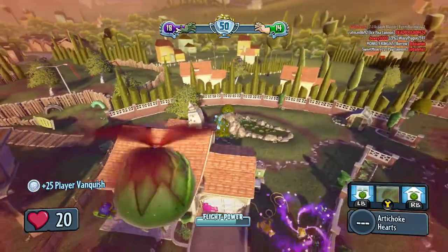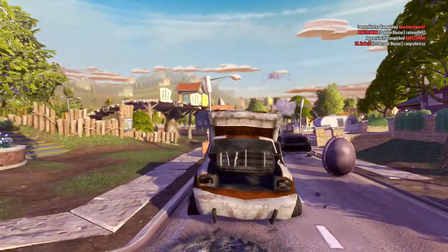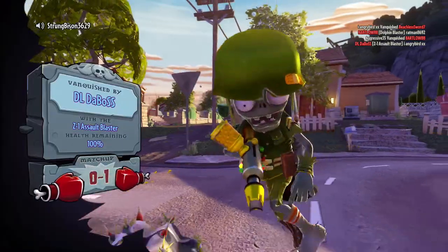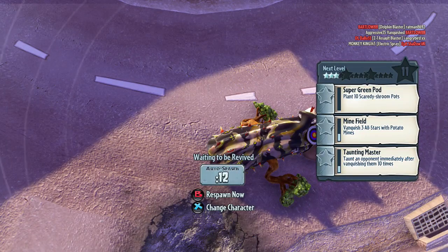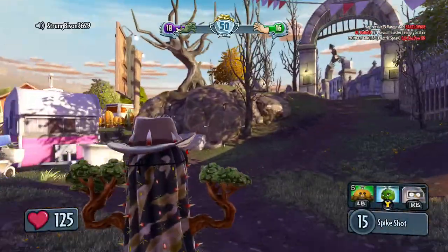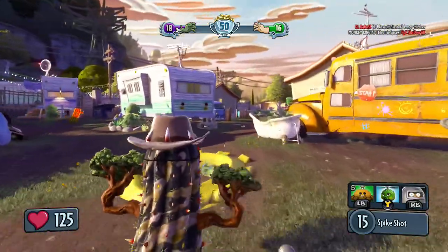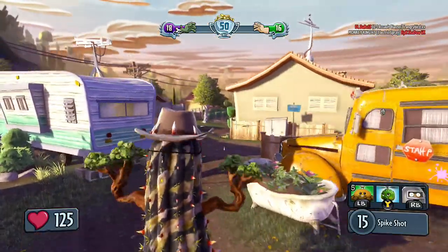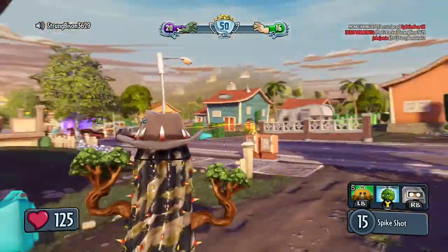Alright, cool. So as you can see, the drone used one corn each time, and if you look to the bottom right of the screen the corn recharges really fast, which is very useful and it does quite a bit of damage. It does the same amount of damage with its primary weapon as the garlic — they both do the same amount of damage.